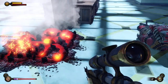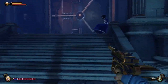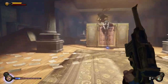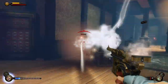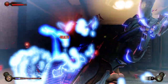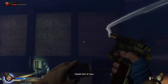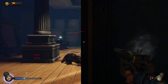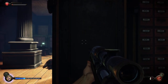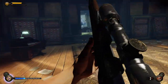First thing you need to do is come down to the bank and defeat Lady Comstock. I have traps set here, so I'm going to go through here.